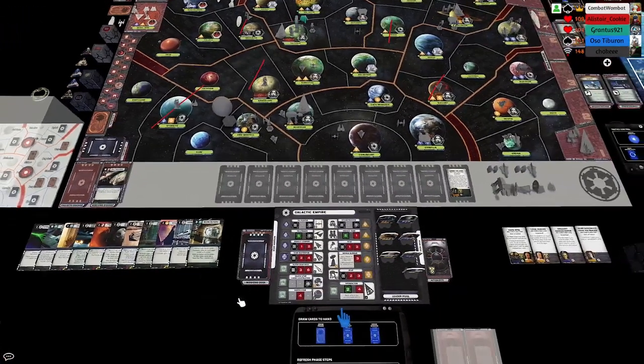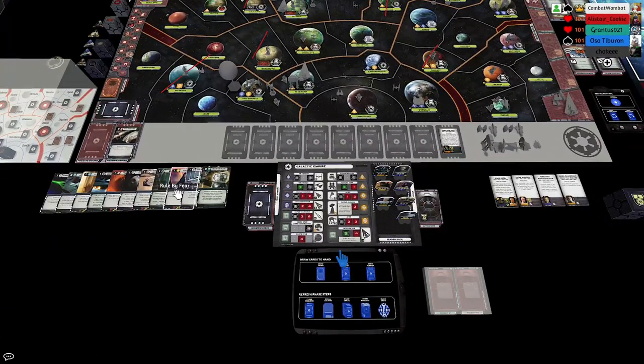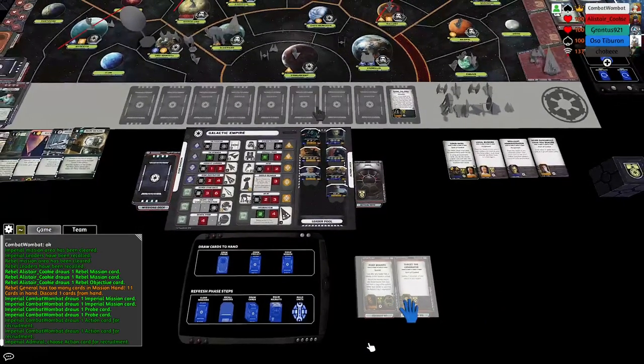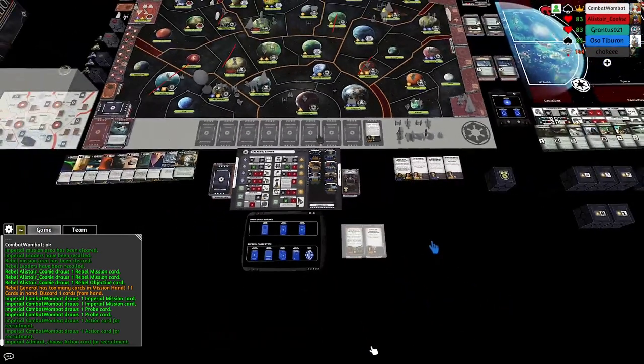There are a couple of critical junctures in the game. One was getting Sontir with his mission — I think that took away so many of Cookie's options to be aggressive around the Death Star. One thing you have going for you that's out of your control is Cookie's just not scoring any objectives. He scored the Decisive on Mon Cal and No Man Left Behind last turn, and other than that he doesn't seem to have Cut Supply Lines — that would have been scored — he doesn't seem to be going for anything in Now Hudda or Regional.